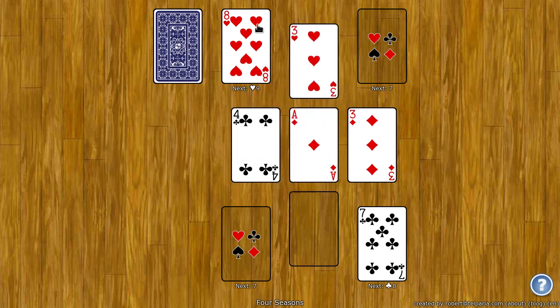If you can get all the cards to the foundation spots, you'll win. Also note that the tableau loops around, so when you have an ace, you can put a king on it.